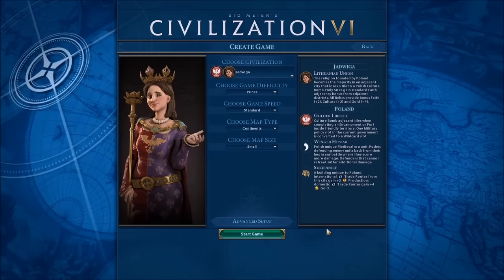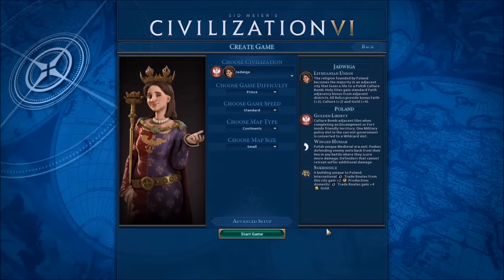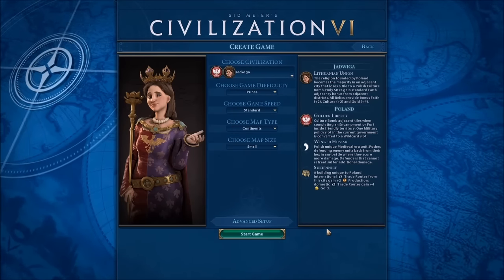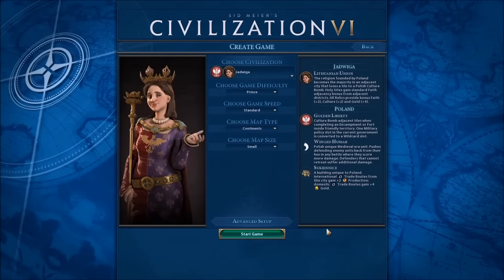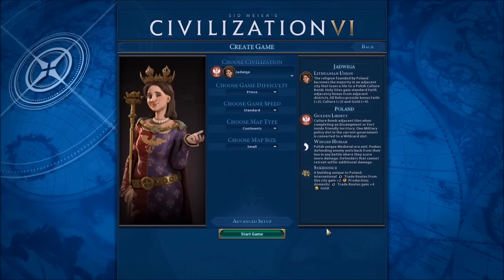Then we get Golden Liberty: culture bomb adjacent tiles when completing an encampment or fort inside friendly territory. One military policy slot in the current government is converted to a wildcard slot. So that's good — it gives us more flexibility with our policies, which is great.